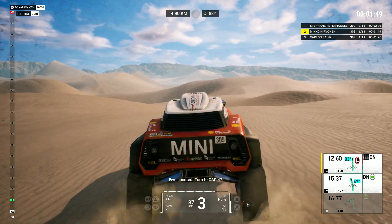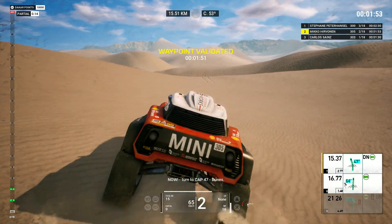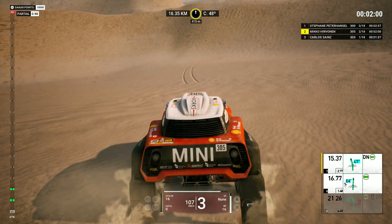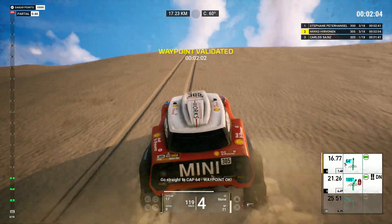Five hundred, turn to cap forty-seven. Now, turn to cap forty-seven, dunes. One K and four hundred, cap forty-seven. Go straight to cap sixty-four. Waypoint okay.